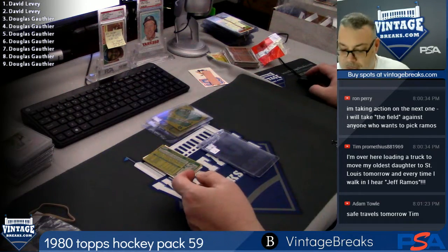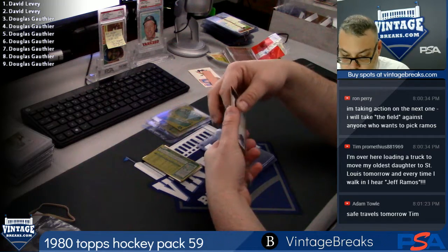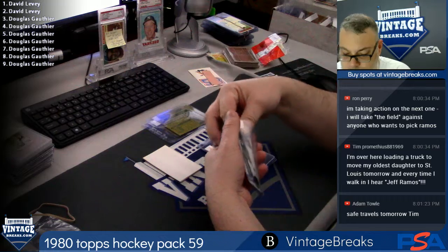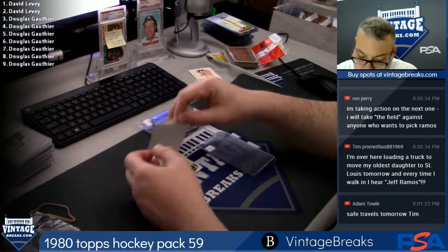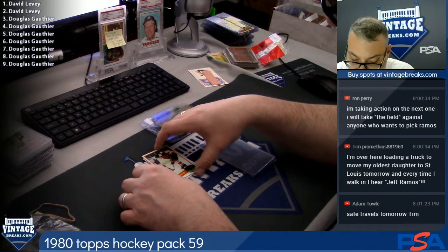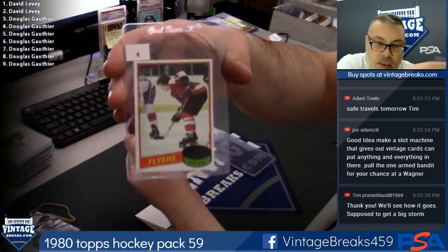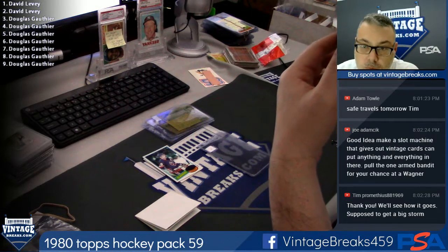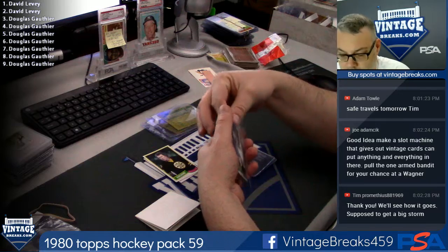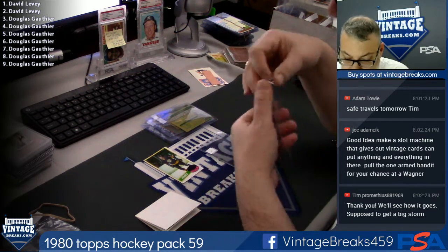How this works: starting at 8 o'clock, if you spend $100 at vintagebreaks.com, you get an entry into this free bonus hit random. It's no retro, at checkout only. Everybody's a winner, 10 entries. If you spend $200, you get two entries. Let's get back to the hockey. Here's spot 4, spot 5 for Doug, spot 7 for Doug, spot 8 for Doug.